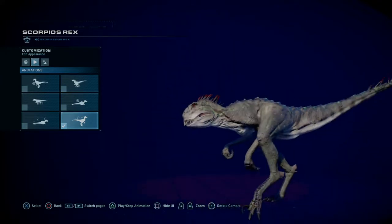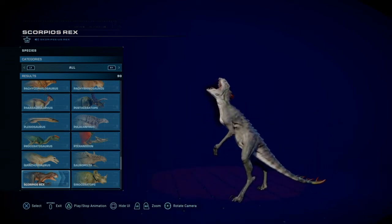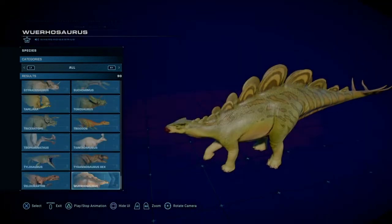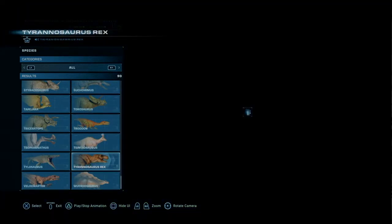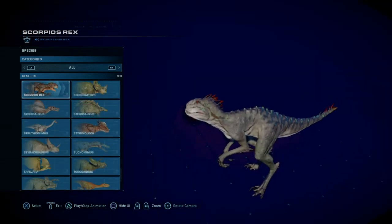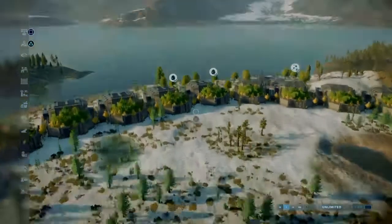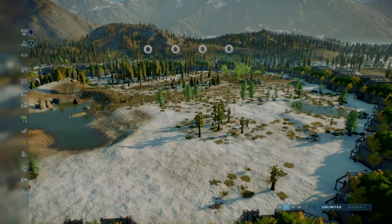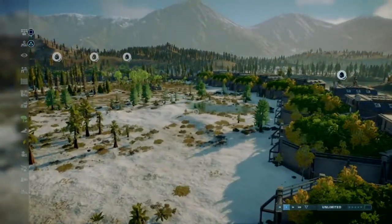Oh geez, he looks so freaky - I like him. That's it for the species viewer, which is really, really good - it's awesome. I cannot wait to use it more in the future. It'll be great for thumbnails - I might even use it for today's video, which is the Scorpius Rex. We need to get out of here and go look at the Scorpius Rex in-game. We are back in the battle arena - stay tuned in the coming days because we've got all the hybrids and new dinosaurs.